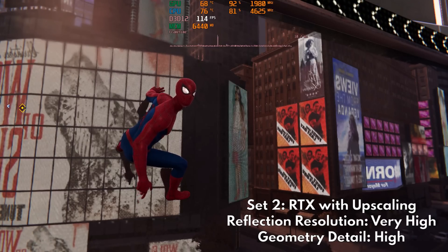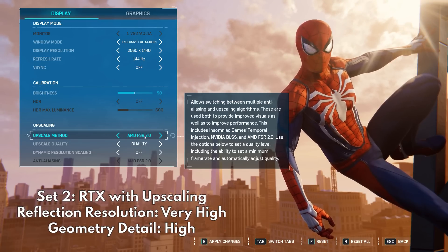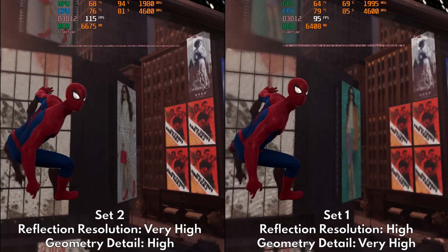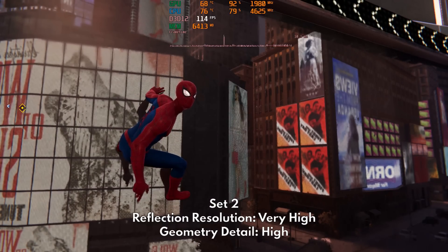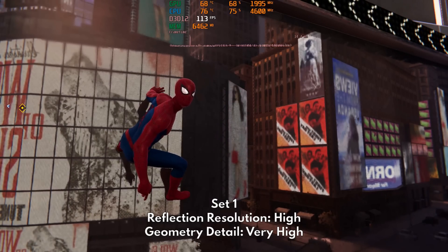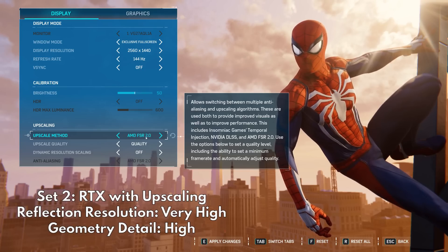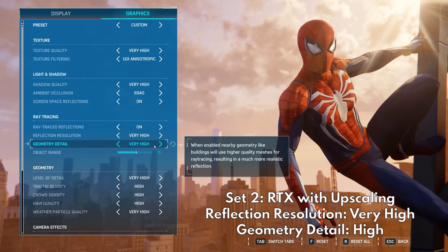Now on to set two. The reason for this distinction is that once you use upscaling methods, the visual difference in performance scaling is actually reversed. The first combination of high reflection resolution and very high geometry detail will now give you degraded visuals and worse performance compared to very high reflection resolution and just high geometry detail. This applies to all three upscaling methods. Notice how set one has become much noisier visually and performs much worse compared to set two. Notice how GPU usage also dropped when using the previous combination, which caused the lower performance. If you would like to use upscaling methods, increasing geometry quality will introduce CPU bottlenecks, so be sure to use combination number two.